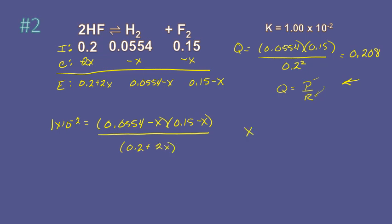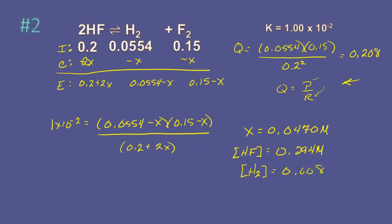Now you just have to solve for X. We end up with X equal to 0.0470. The concentration of HF is going to be 0.2 plus 2X, which is 0.294. The concentration of H2 is 0.0554 minus X, and the concentration of fluorine is 0.15 minus X.